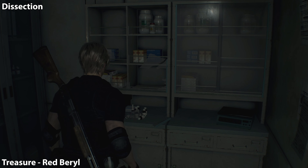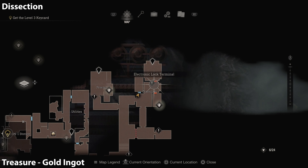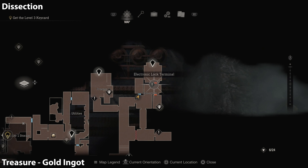These are all the collectibles in chapter 13. We have left the castle and we are now at the island, which means we have to get a new treasure map. That's the only way we're gonna know how many treasures we've collected. When we look at the map screen in the bottom right corner, it'll tell you if you've purchased the map.